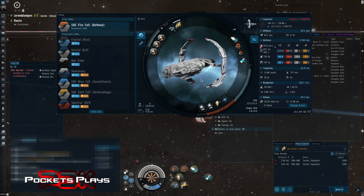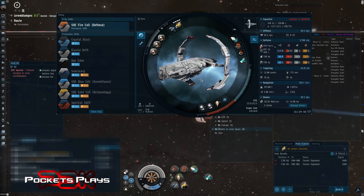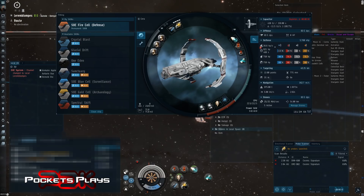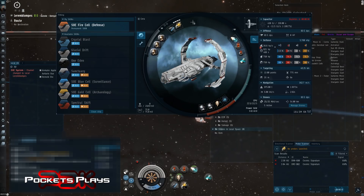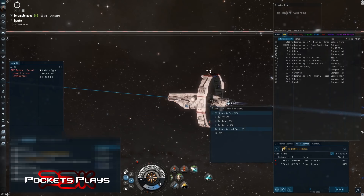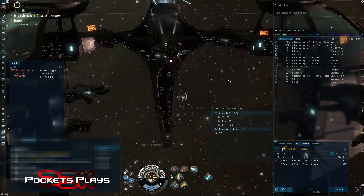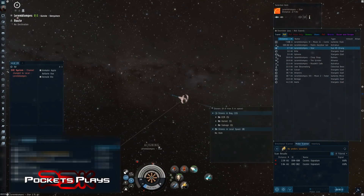I also have some tank for surviving gate camps as I go through lowsec and nullsec and occasionally wormholes. It might buy me some time to crash back through a gate if I get stuck in a bubble. But let's get right to it.